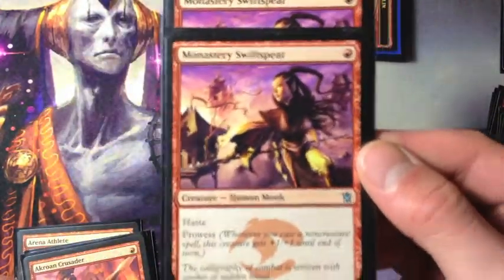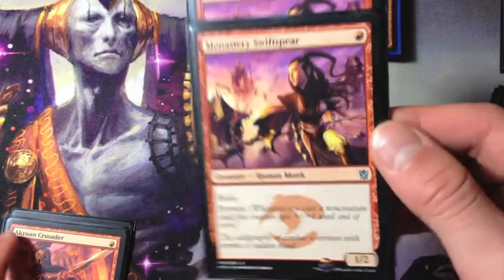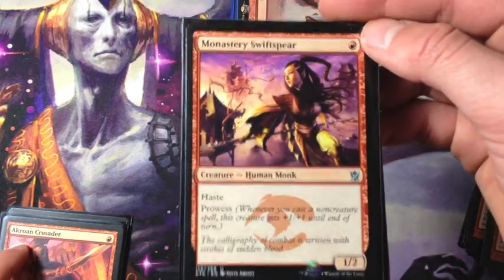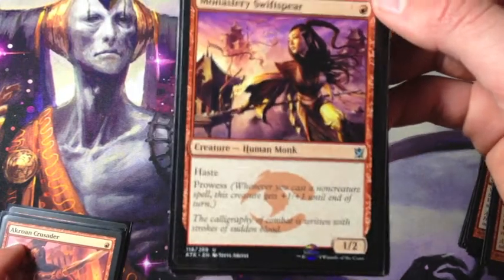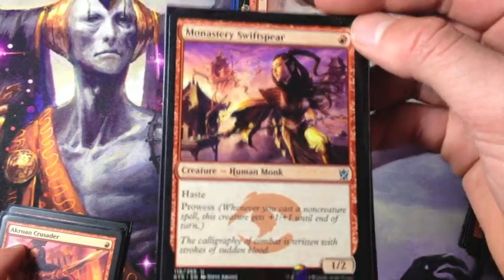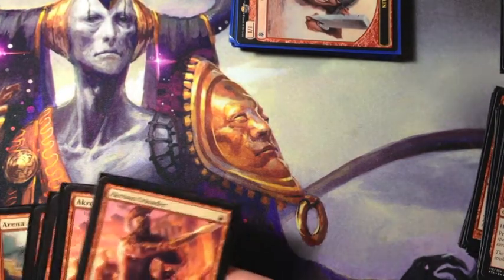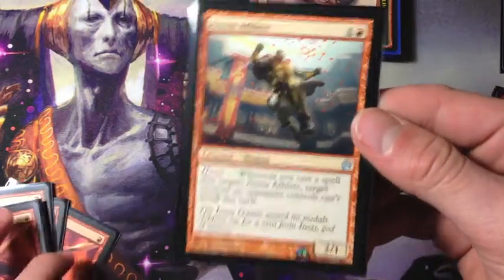Four Monastery Swiftspear, a really great card from Khans of Tarkir. One mana for a 1/2 with haste and prowess. We cast a lot of non-creature spells — in the Sligh deck you have a lot of pump spells that can trigger prowess. It's all around a really good card, especially with haste — you can swing right off the bat.